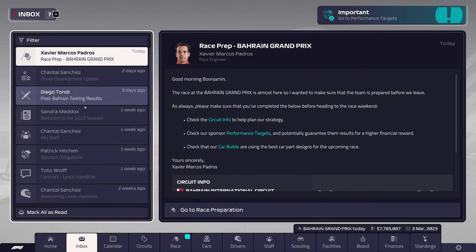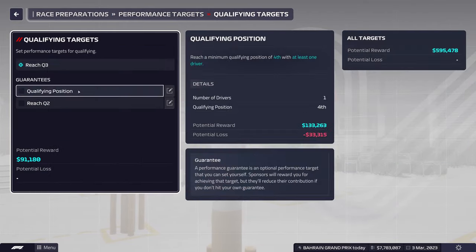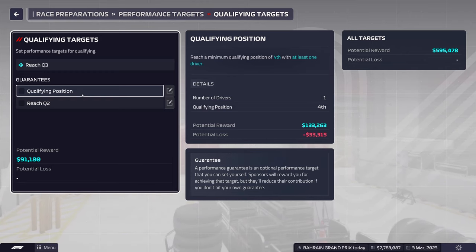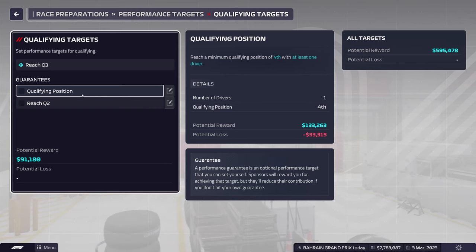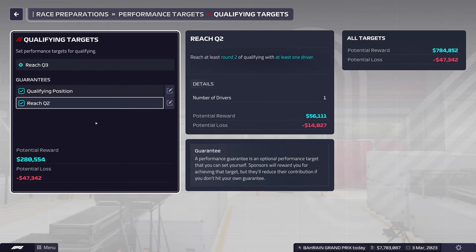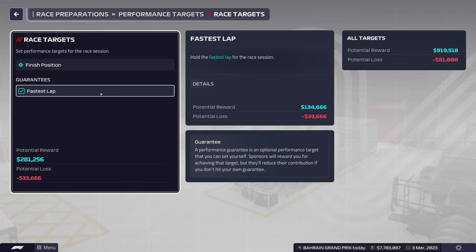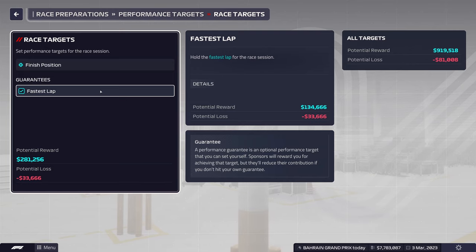Let's check the performance targets: reach Q3 — definitely can do that. Qualifying position P4 — one driver at P4. I think at least Hamilton should be able to finish behind Verstappen, Perez, and Alonso. Reach Q2 — definitely. Finish position — let's go for fastest lap, though it might be tight with Hamilton and Alonso, and Leclerc with whoever's left.